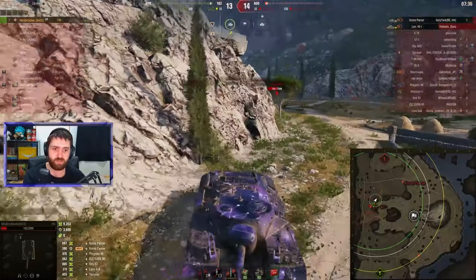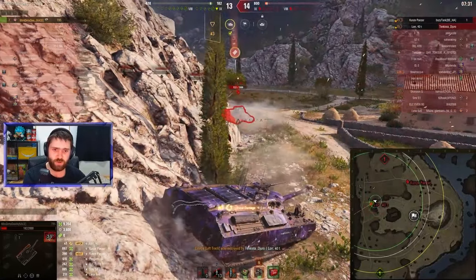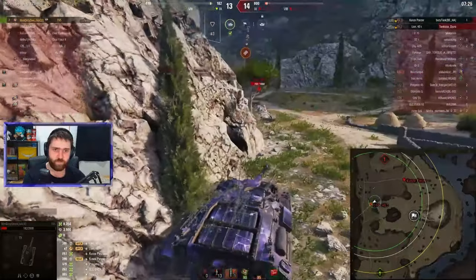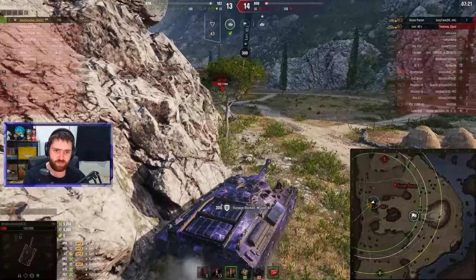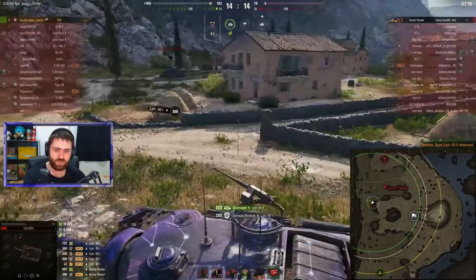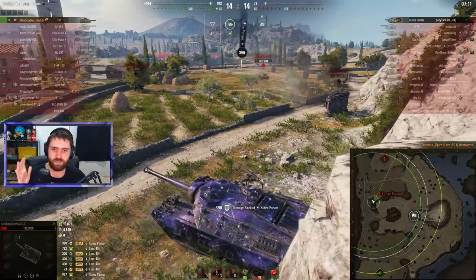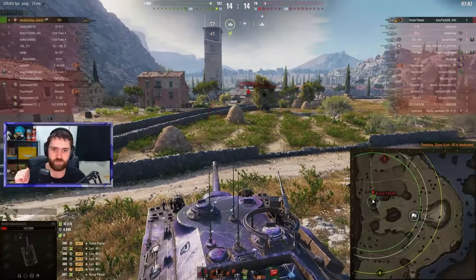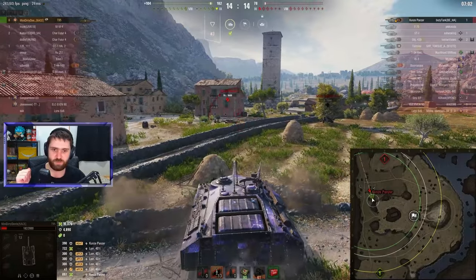Can we catch the Kunze Panzer? Firing blind — unfortunately that misses, and the AMX 40T gets behind us. This is not looking good. Luckily, the 40T shot goes through the track and bounces. Need to avoid getting hit in the cupola. Can't have the Kunze Panzer shooting us in the side. Shoot! There we go — the Kunze Panzer bounces off the side. There's a chance! But the Kunze Panzer still has one more shell before we can reload. The Kunze Panzer actually shoots the wall in front of them — now it's a 1v1!